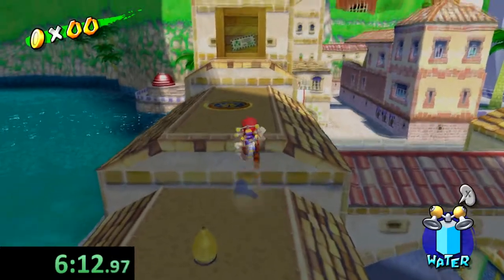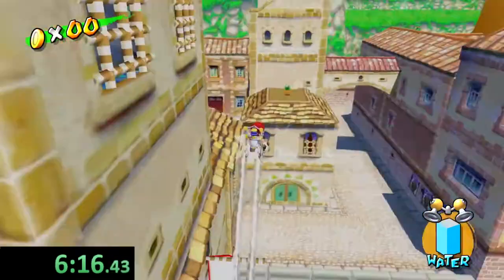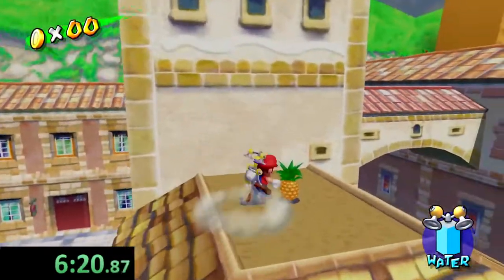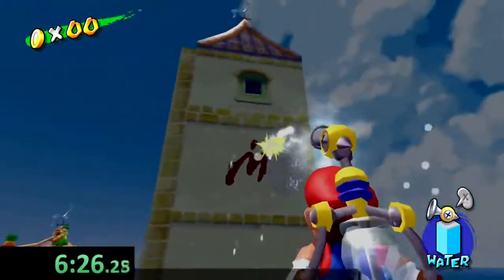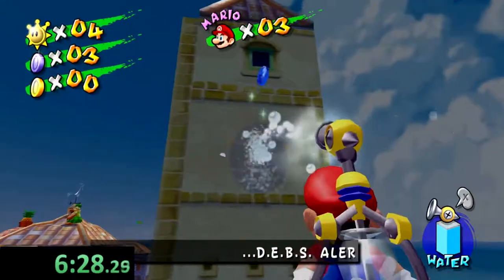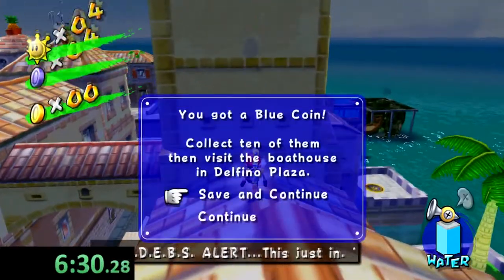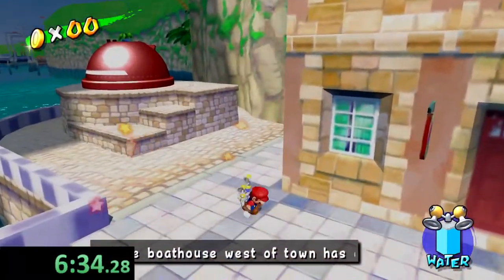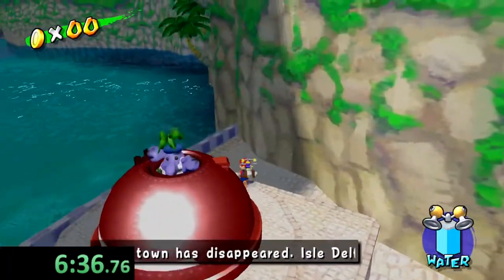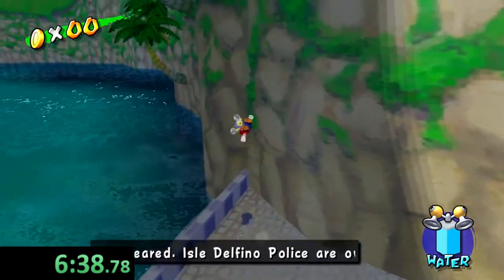What we're going to want to do in a second is open up Rico Harbor. But before we do that, there's a blue coin I want to grab, because if we don't grab this now, there's going to be a time where a forced cutscene is going to activate — and we really don't want that cutscene to activate during the speedrun. We're not even going to be going into Peanut Park at all.